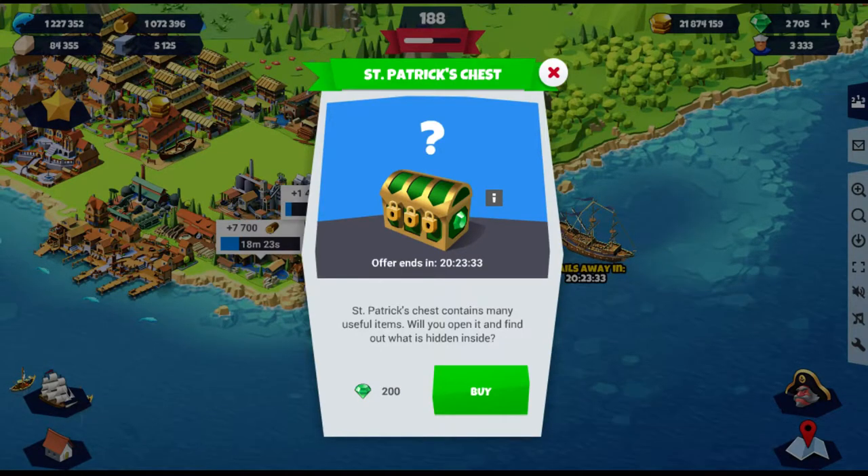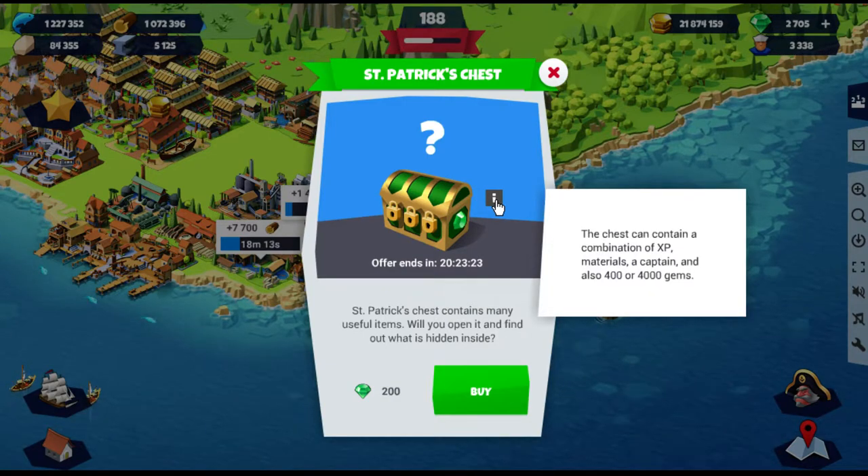King Patrick's Chess contains many useful items. Will you open it and find out what's hidden inside? Let's click on this. The chest contains a combination of XP, materials, a captain, and also 400 or 4000 gems.